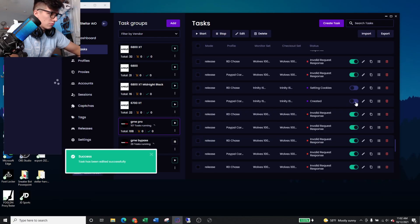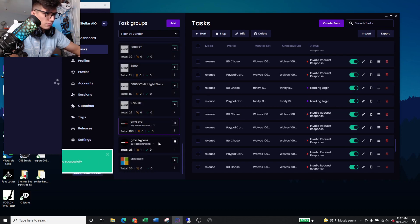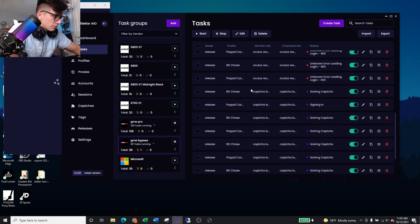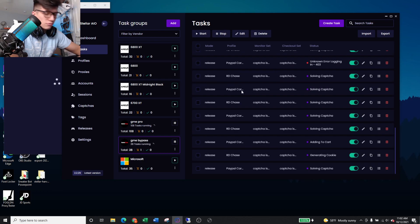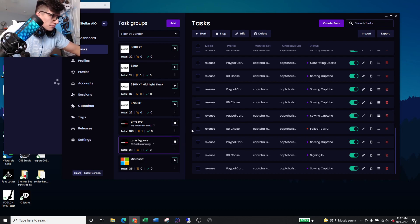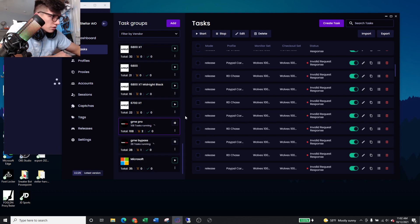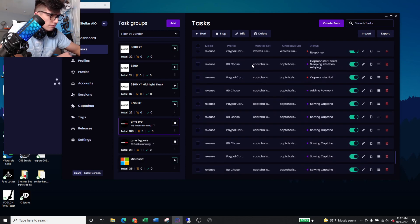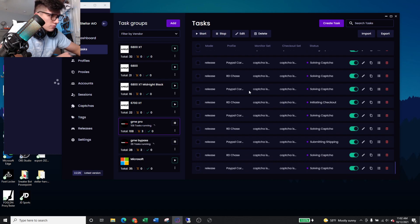I was getting pretty nervous, so I switched my backup ISPs, and then all of a sudden I carted — but it wasn't on my new tasks, it was on my old ones. I was pretty hyped. This is my first time running this site so I wasn't really sure if they do big carts like Shopify or what. And then I heard a second cart and I was like, okay, something's going down. Then there was a third, and now I'm like, alright, where's the checkout? I started looking through all my tasks to see what's going on. There's a fourth cart, and a fifth.